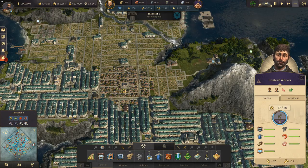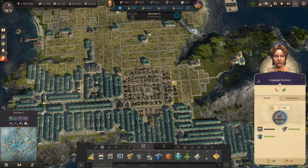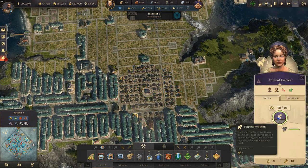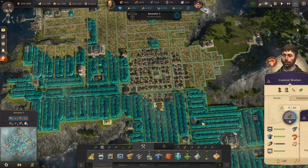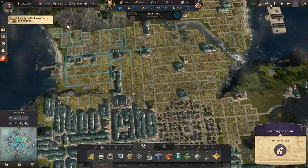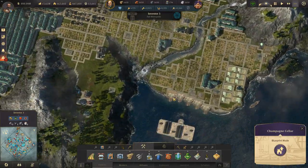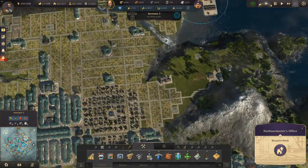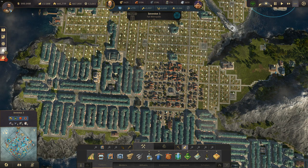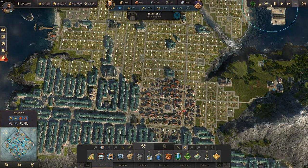That's a lot lot quicker than trying to keep production going, keeping all the engineers supplied with machines, keeping all the different tiers stocked — it becomes a right pain. I've got a champagne cellar already laid out over here, and quartz sand around here ready to go. Full trade union and harbour master's office covered. That's nearly five minutes to get to artisans — it's probably going to be 10 minutes total, but it's still a lot lot quicker.